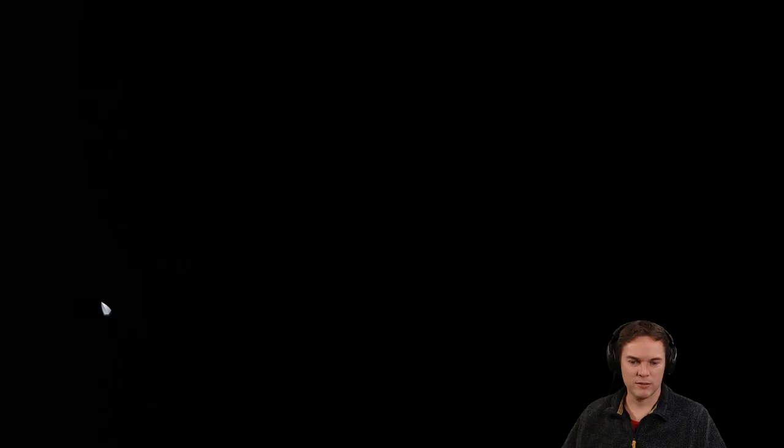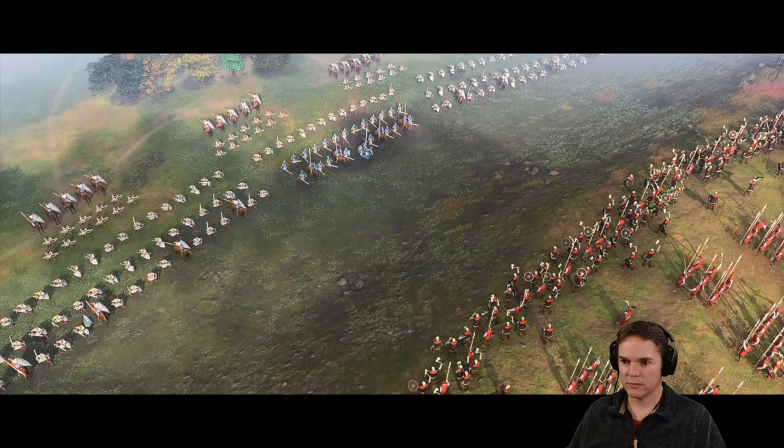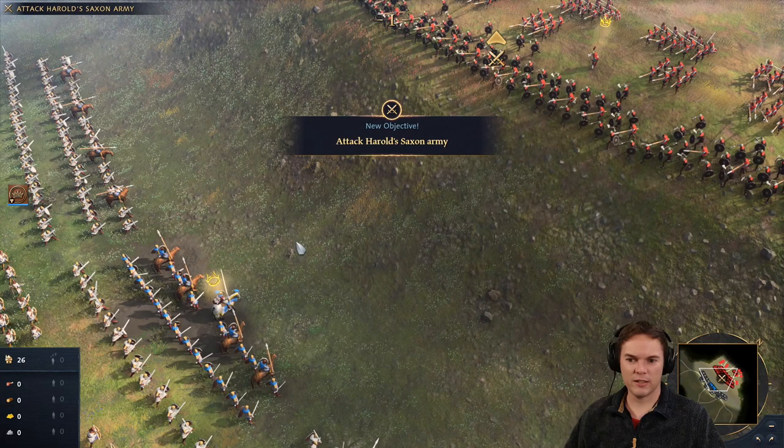Senlac Hill, 1066. On October 14th 1066, William of Normandy stood ready for battle at the base of a hill. The high ground belonged to King Harold of England and his Anglo-Saxon army. Here, on this hilltop, the fate of England would be decided. I have a feeling this particular fight is just like a tutorial to lead us in.